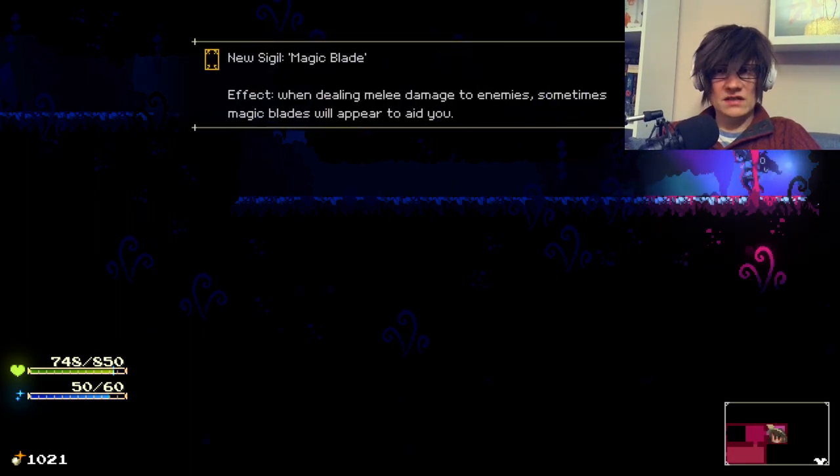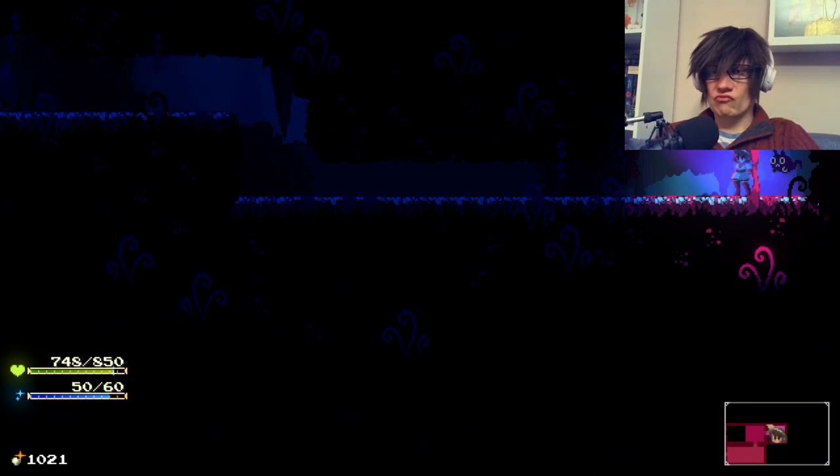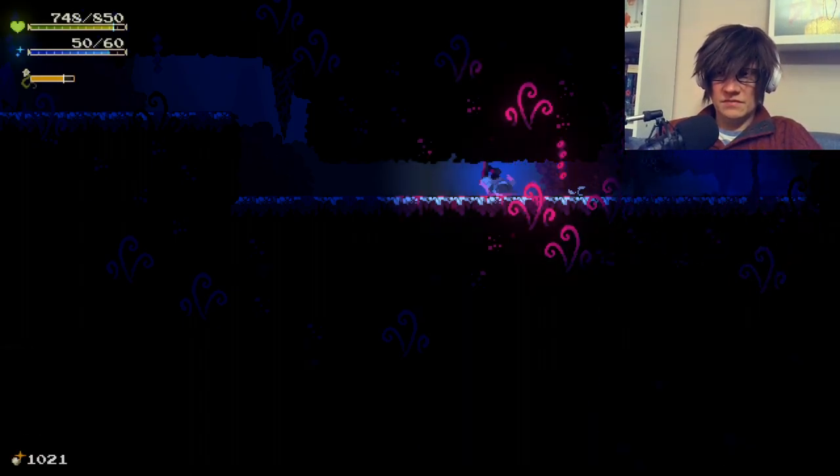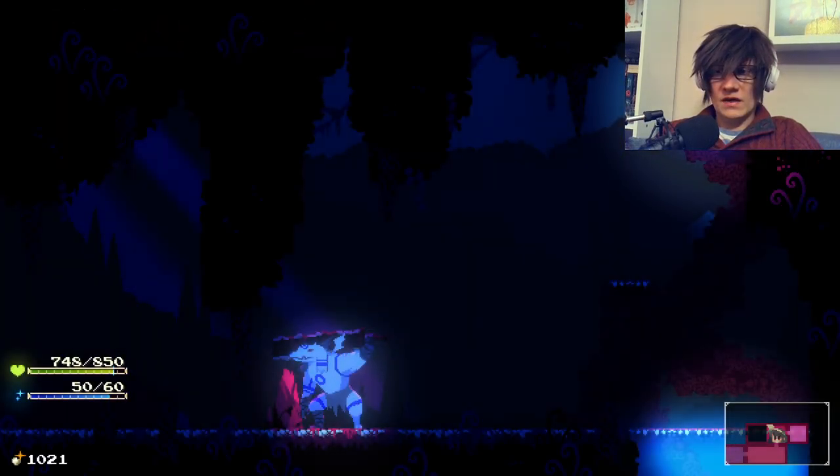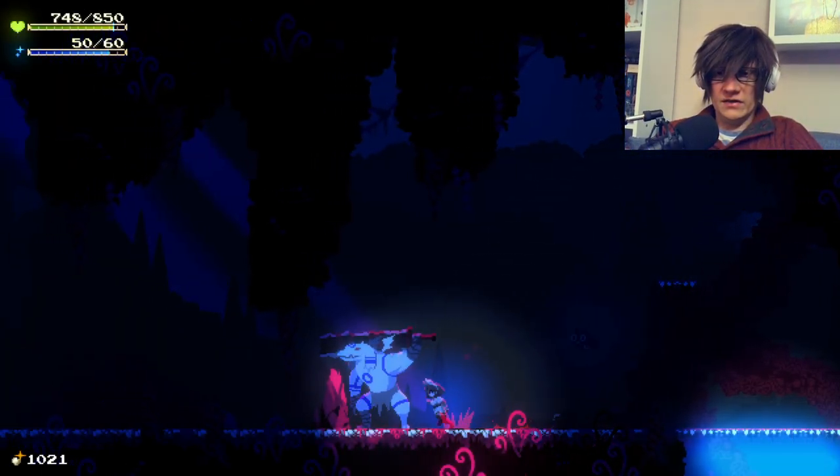So that was that. Under dealing melee damage, the enemy sometimes uses magic blades. 'We are up here to aid you' — I have the same one, maybe that's an additional one, I'm not sure. Let's continue. At least we explored the entire area here.